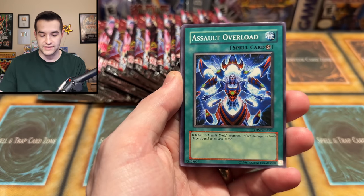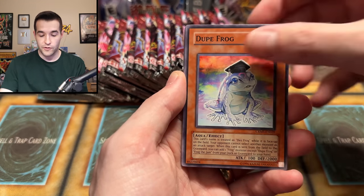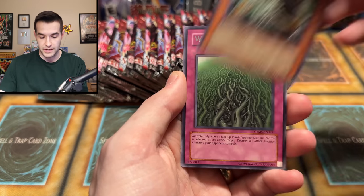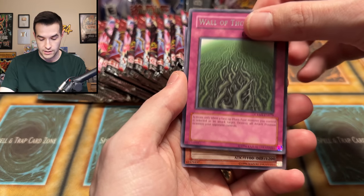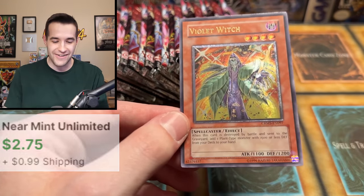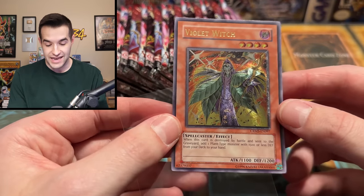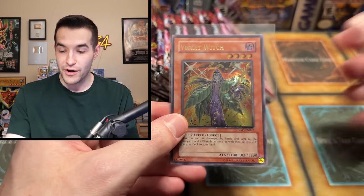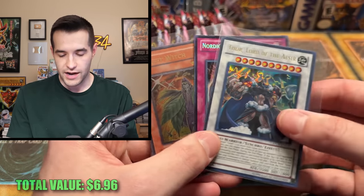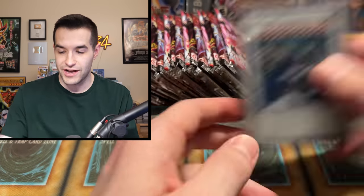We have Crimson Crisis. There is a Gosher in here that I've never pulled - Red Dragon Archfiend in Assault Mode. So there's a lot of Forbidden options here. Nightwing, Verdant Sanctuary, Cross Sword Beetle, Wall of Thorns - like Magic the Gathering. And an Ultimate Rare! Violet Witch! Okay, it's not quite the Forbidden Yu-Gi-Oh card in ulti, but that is still a nice Ultimate Rare. We'll take that. So we have a Secret Rare, an Ultra Rare, and an Ultimate Rare. That is not bad.